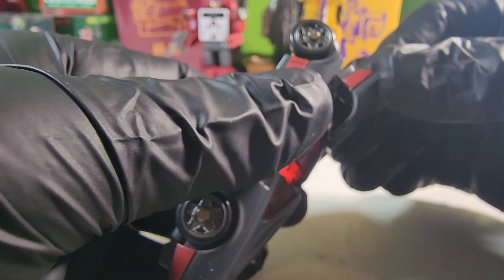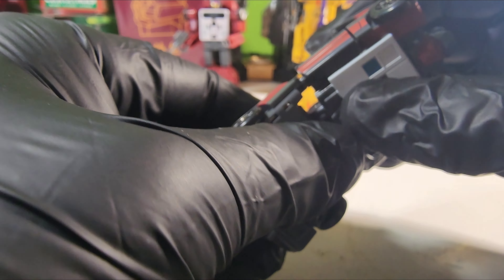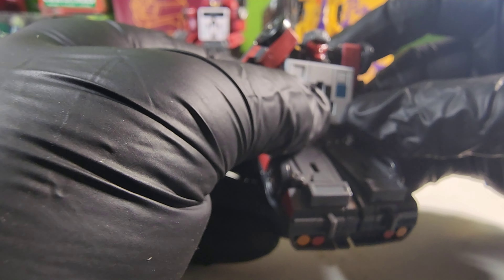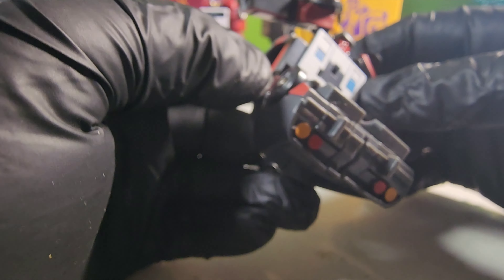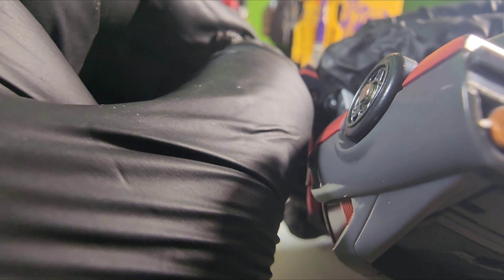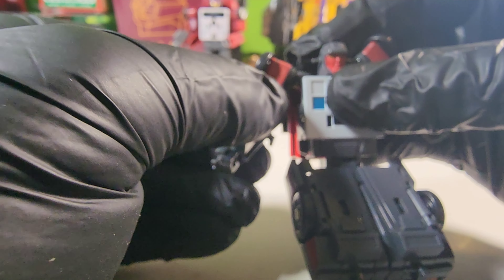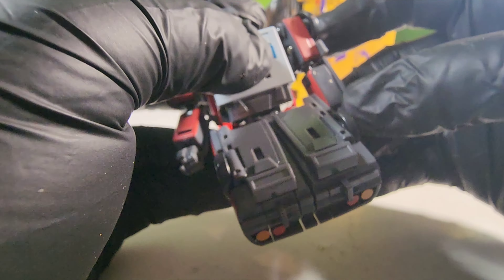Now that we have that pulled, we can take this piece and bring it down like that. We can now get his arms out, and then there are these sections on the side — you just flip them in. Rotate his fist, bring his shoulder down, rotate, bend at the elbow, and rotate his hand around to the correct position.